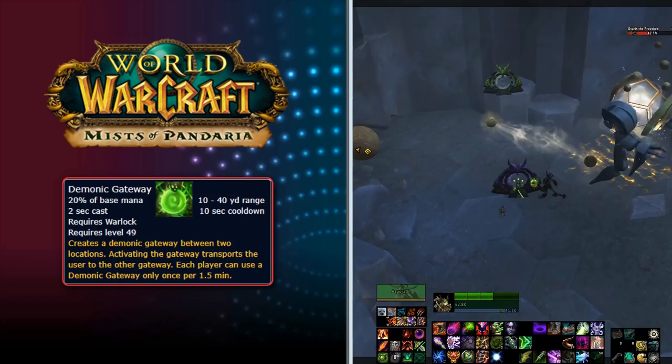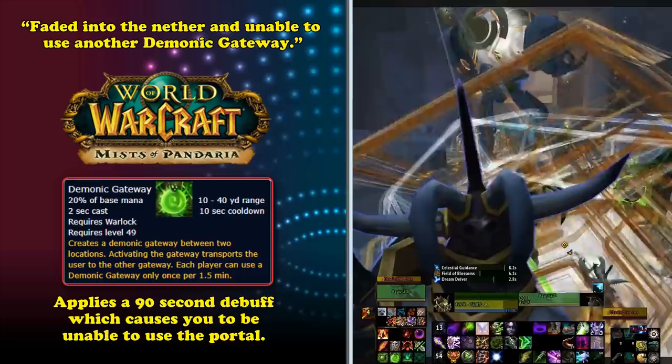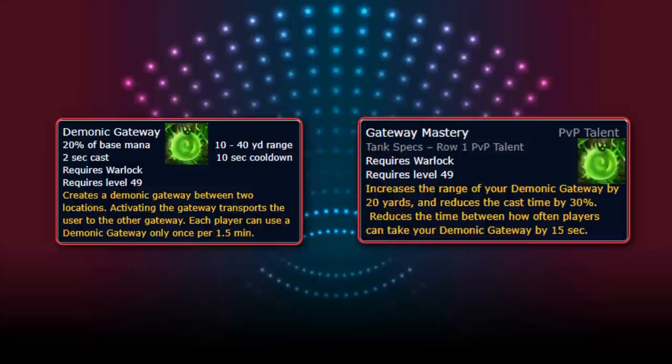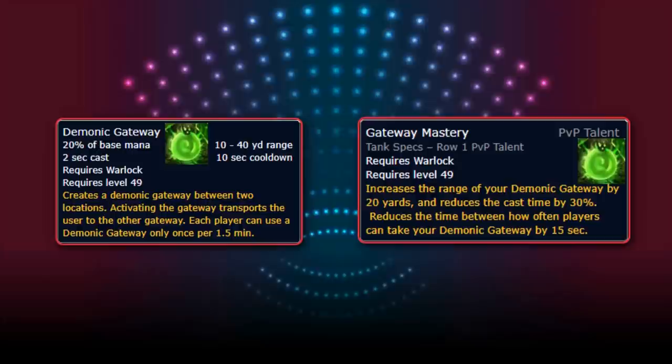The major downside to Demonic Gateway is it has a 90-second lockout after being used. After a player uses the gateway once, they get a debuff reading 'faded into the nether' and cannot use another Demonic Gateway. This debuff even persists through death, which stops any kind of death cheese. Demonic Gateway's range and travel can be increased using the PvP talent Gateway Mastery, which increases range by 20 yards, reduces cast time by 30%, and reduces the time between uses by 15 seconds. It also has a cast time, so it can technically be interrupted by damage, interrupts, or movement.